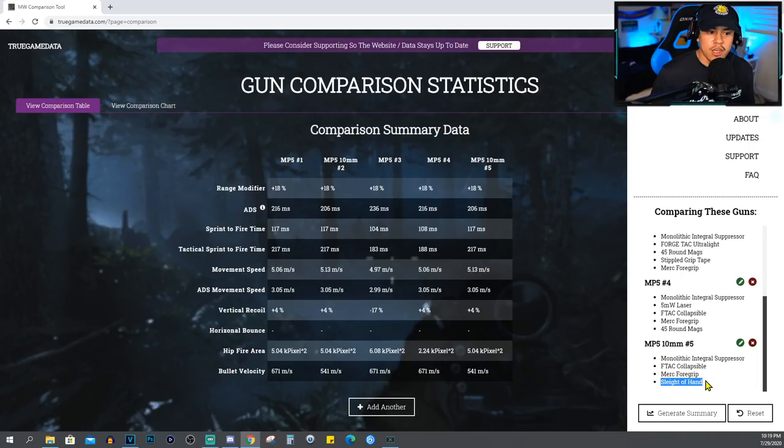With only 30 rounds you've got to get through all those plates, down the opponent, and be ready for the next person. So I do recommend sticking with Sleight of Hand for Warzone. For movement speed, the clear winner is the MP5 with 10mm rounds, whether Warzone or multiplayer. The no-recoil setup has significantly lower movement speed because we're not using the collapsible stock. For recoil, just because it shows a negative doesn't mean it's bad — negative here means it reduces recoil. The no-recoil setup reduces recoil by about 17%, while the rest of the setups add about 4% to recoil, which is actually still not that bad.